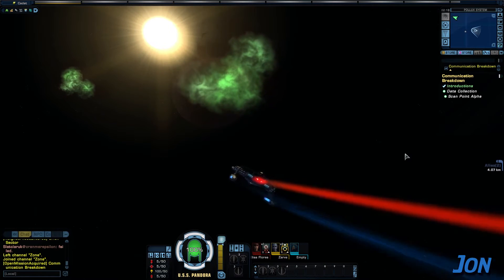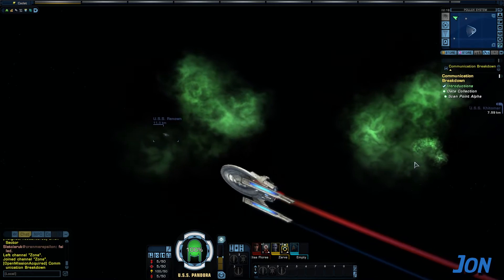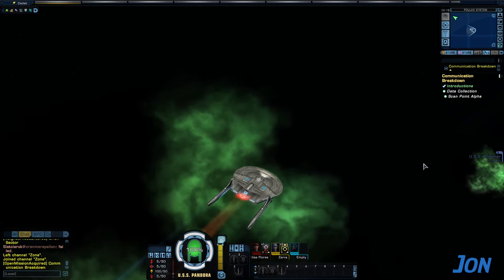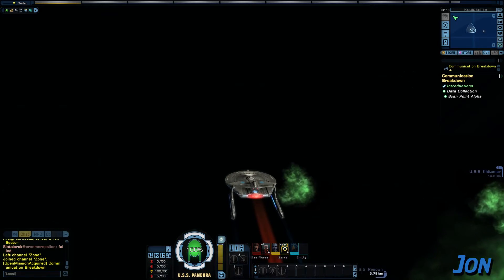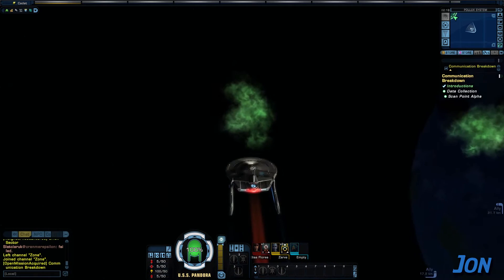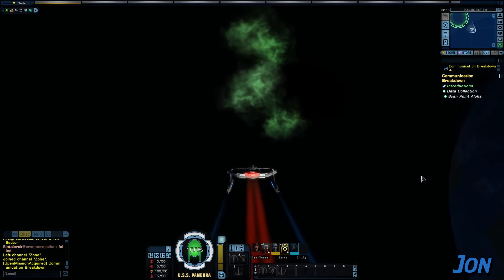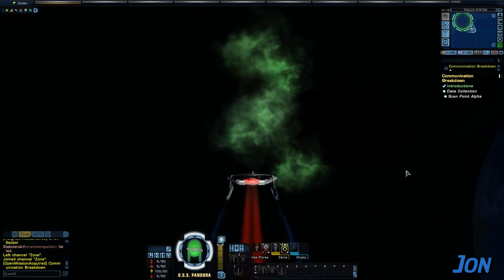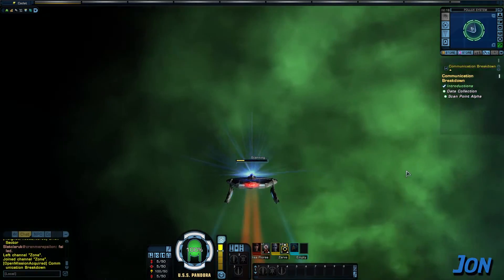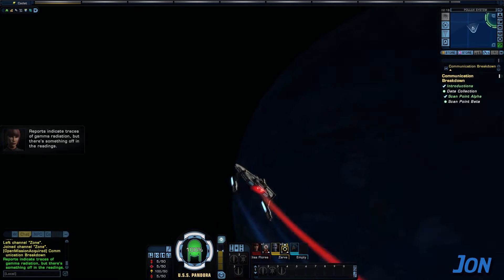To make a turn faster, you reduce your speed into the turn and increase it out — not entirely unlike actual driving. If you want to be correct. There is a lot of time like this in the game where you're just literally driving from place to place in your starship.